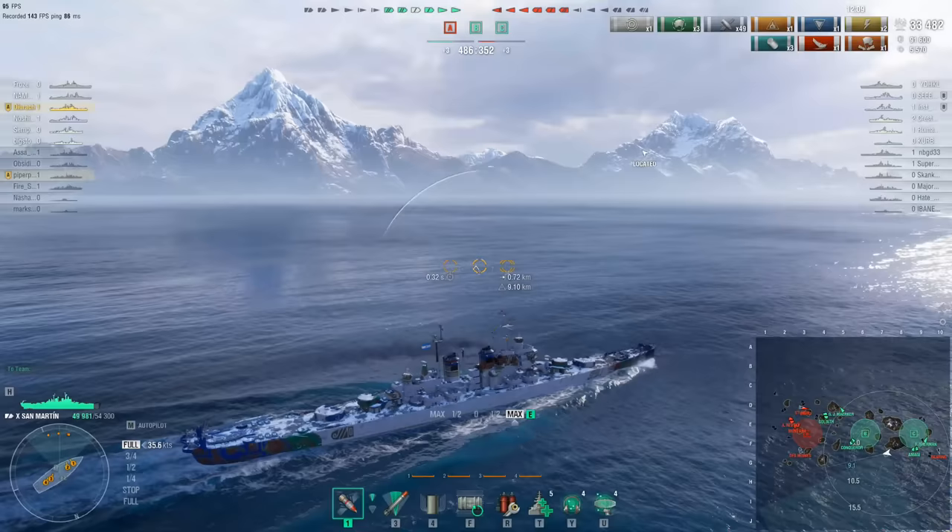Durek pushes forward in an aggressive defense of the central cap circle at Bravo. He manages some damage on the Druid. The Gearing fires a couple of shots in his direction but ducks into cover behind an island without fear of reprisal. The Des Moines, now radaring him, manages to get some eight-inch high-explosive shells into him right before he passes into cover behind the island, setting a fire.